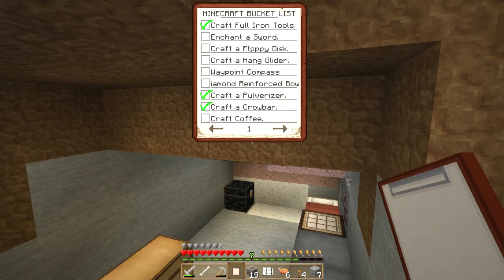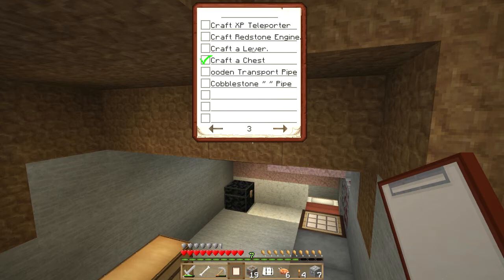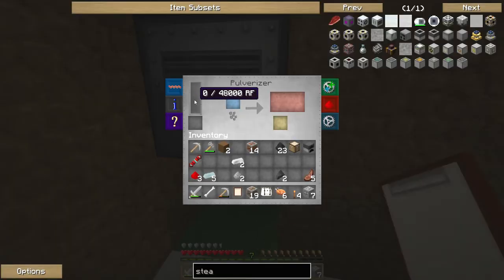What other items do we need to make while that's smelting? We need to enchant a sword. We haven't got enough diamonds yet to make a diamond pickaxe to get obsidian, although I'll need to do that soon. A floppy disk, a hang glider - a hang glider probably isn't out of our reach, since you just need leather and sticks. Epic eraser, wrenches, hammers. Once we've got the pulveriser working, we can pulverise silver. I don't think redstone engines generate any power though.